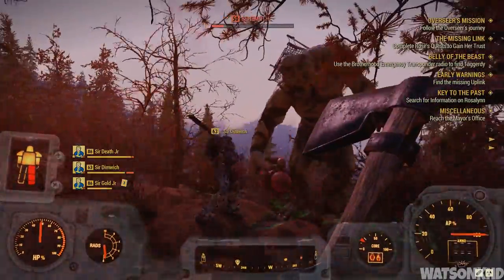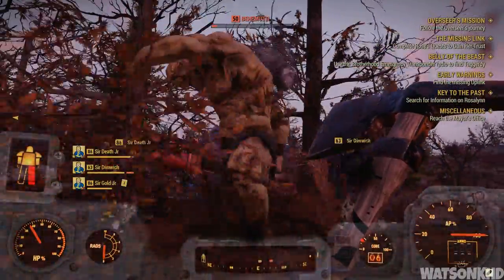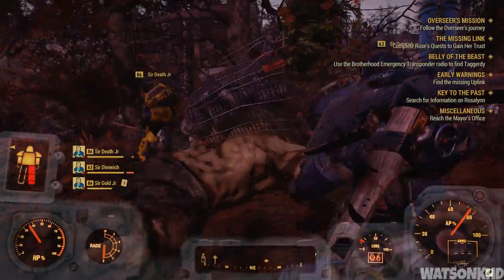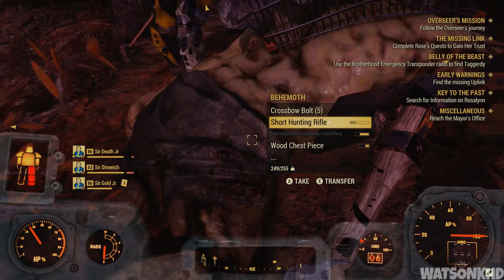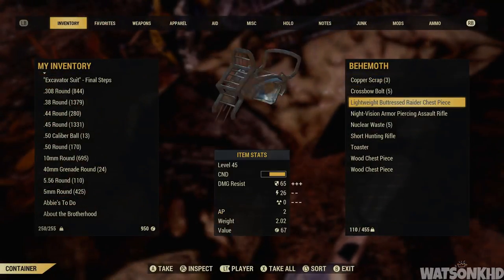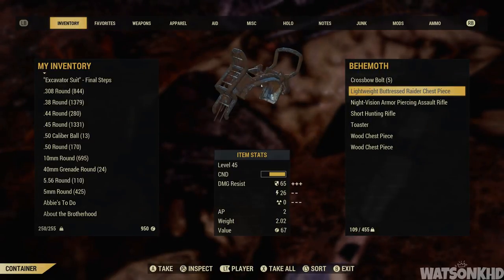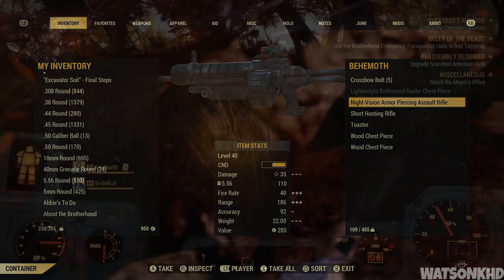Now I'm sure you want to know how much XP you get — I got 366 XP, which is quite a bit if you're a lower level, but not that much at higher levels. The gear he dropped wasn't great; I scrapped and sold most of it for a few caps. Honestly, if you want to farm XP and materials, behemoths are not the way to go. There are much better methods, and if you'd like I can make a video showing you some good spots to farm XP and materials.